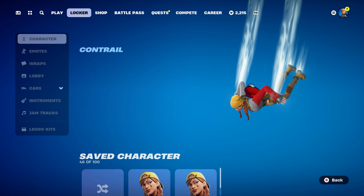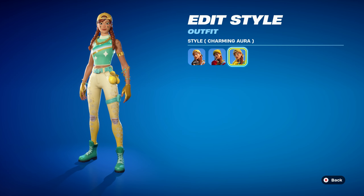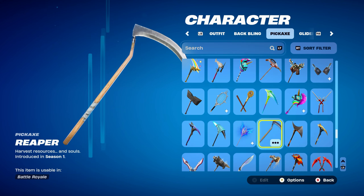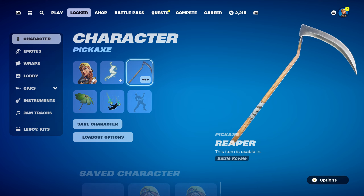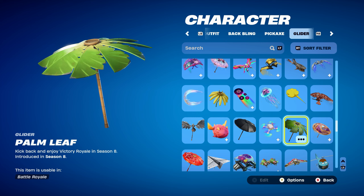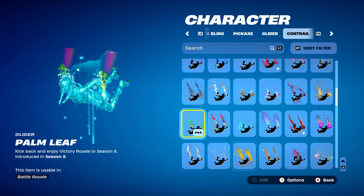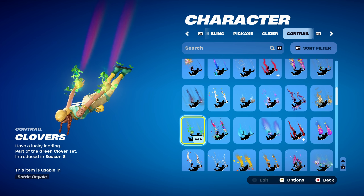Let's move on to combo number eight — we're now on to the third style, Charming Aura. The backbling is the Power Pack, Icon Series, part of the Power set, introduced in Chapter 2, Season 4, as Loki's backbling, using it for the yellow design. The pickaxe is the Reaper, introduced in Chapter 1, Season 1 — a pretty OG pickaxe that works very nicely with this combo. The umbrella for the last three combos is the Palm Leaf, a Victory Royale umbrella from Chapter 1, Season 8, using it for the green design. You can use any other glider or umbrella that's green or golden themed. The contra is Clover's, part of the Green Clover set, introduced in Chapter 1, Season 8, using it for the green design.